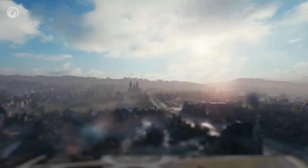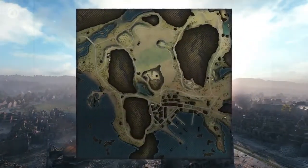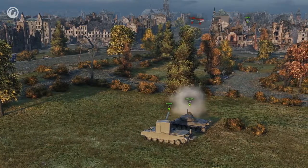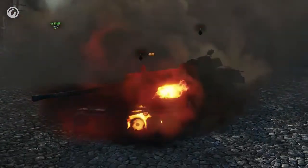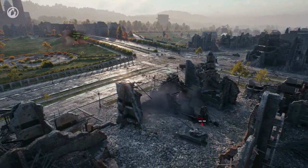From the gameplay perspective, most changes have been introduced to maps such as Ruinberg, Steps, Fjords, Fisherman's Bay, and Erlenberg. Previously, the upper team could easily shoot through the central street from the green area on Ruinberg, while the opponents couldn't do anything about it. Now, the bottom team has a position that compensates this unfair gameplay.